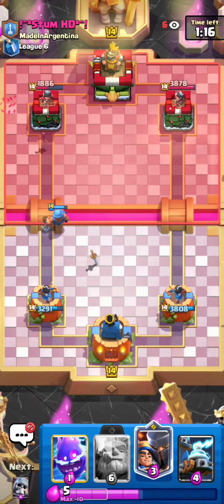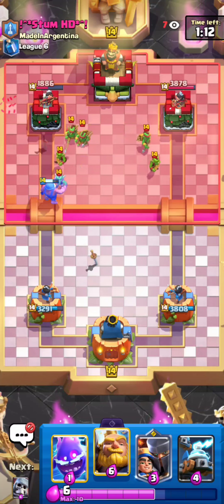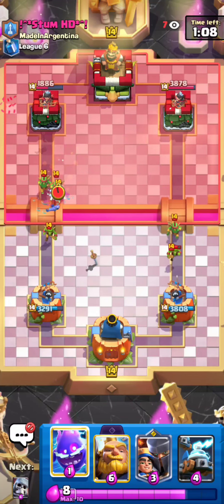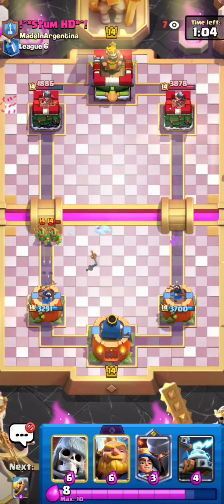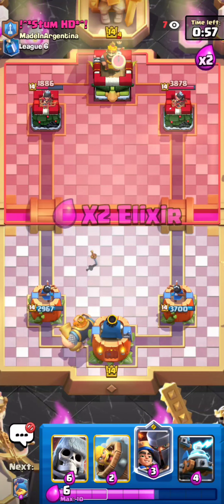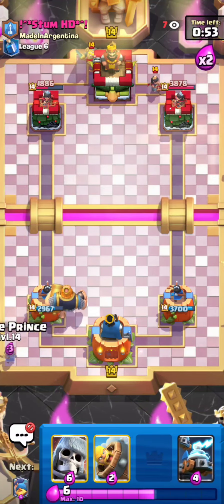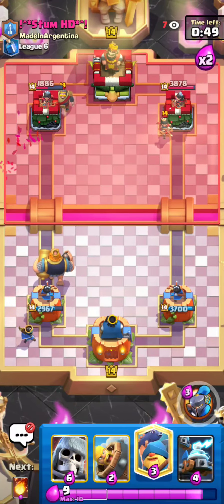Playing the Giant Skeleton in front will take care of things like Knights, Goblin Gangs, and be a big distraction for my RG — so it's going to be really nice. I've got a Fisherman coming down the lane. I'm going to go for an RG in the back, just to formulate a big push, because in this matchup you want to RG from the back.